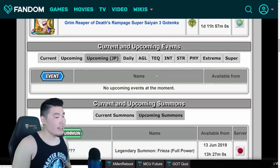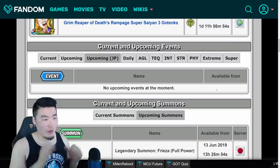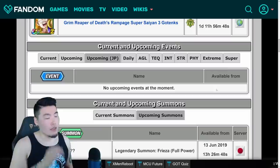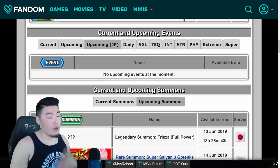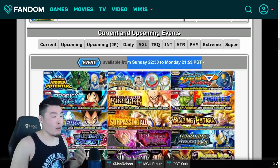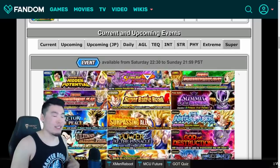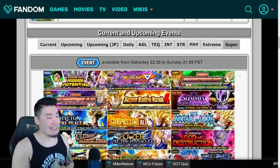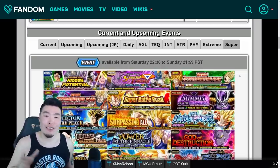For JP upcoming events, it currently says no upcoming events because we don't know about any yet, but I'm sure this will change very soon as more information about Part 2 of the Namek event comes out. Check it yourself if you're interested. There are also filters for daily events as well as filtering by type — AGL, TEQ, INT, STR, Physical, and also Extreme and Super — so you can see exactly when specific type events are coming out. It's an extremely useful tool.